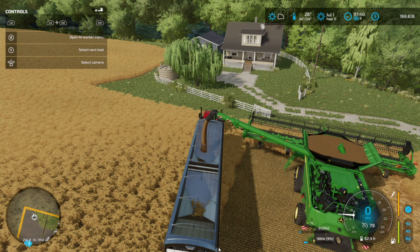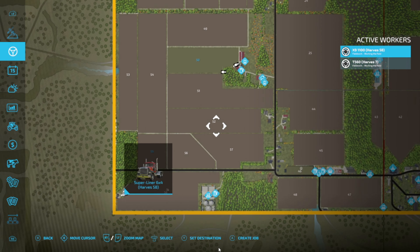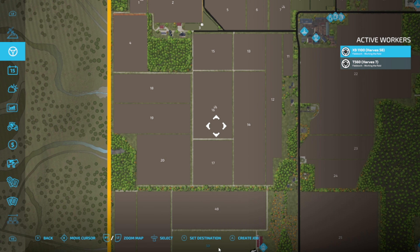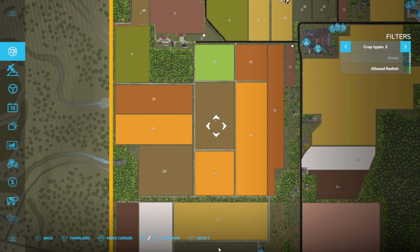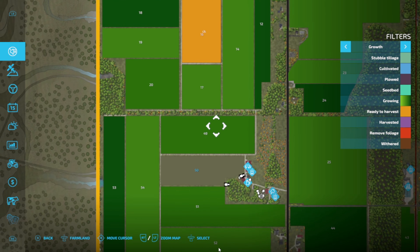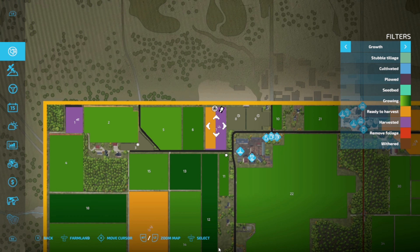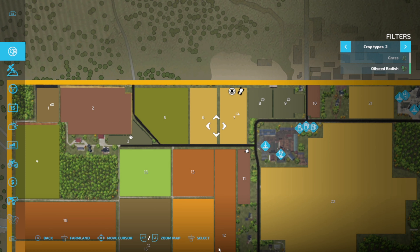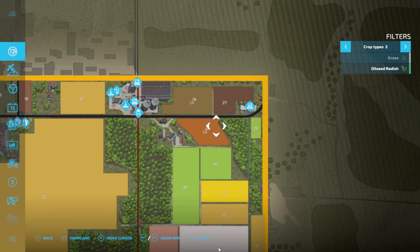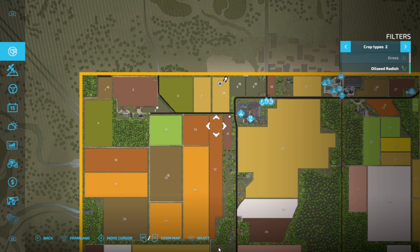I have a few contracts going on. I have this big one. When this is done, I have another barley contract here that I have to take over, and I'm going to use this equipment for. And then I have a few smaller ones — a wheat contract here, and an oat and a barley over here that I'm going to use this smaller equipment for.